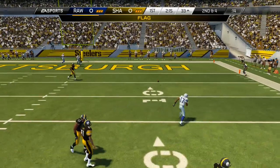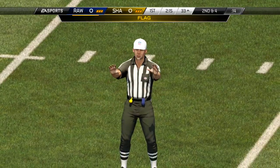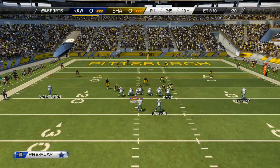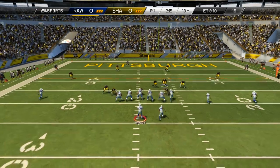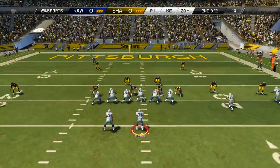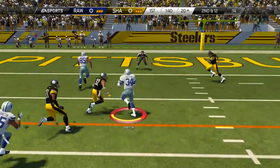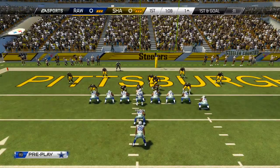Walter Payton throws it deep but there's a flag — Alshon Jeffrey was not able to get to the ball. It is defensive pass interference, which apparently happens in Madden from time to time. I never knew and I was pretty astonished. I accepted that penalty. First and 10, we go with the screen pass and Johnson gets taken down from behind on a shoestring tackle. But Walter Payton picks up another first down, getting us down to the one yard line.